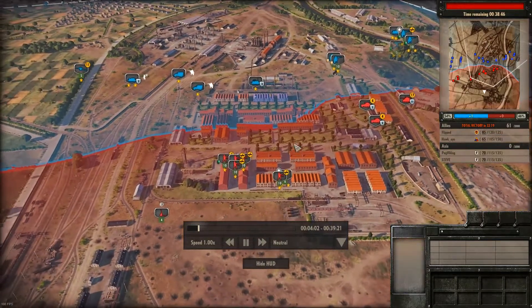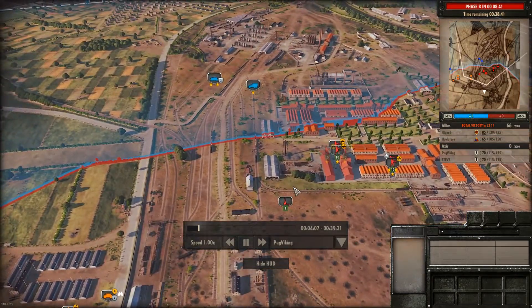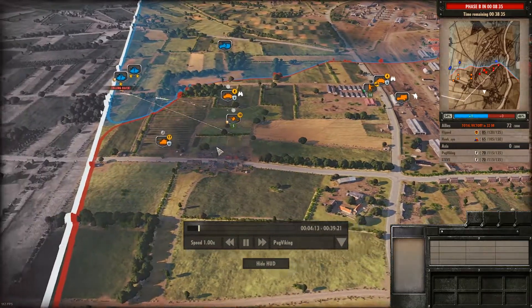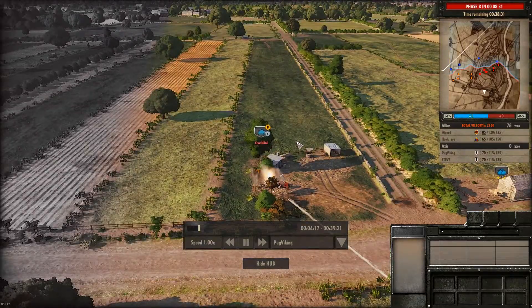Half-tracks with 20mm are doing some havoc on the enemy infantry here, getting some early kills in the game. I'm pushing my Boaty Firefly up, which allows me to own the initiative here. I'm just going to switch over to my view so we can see what's going on on my side.